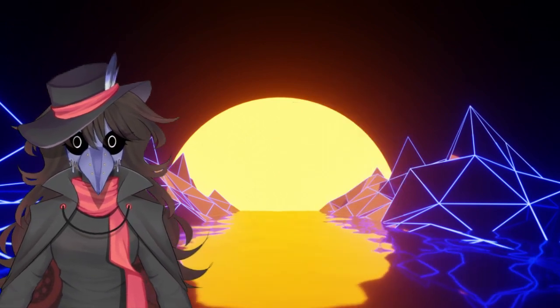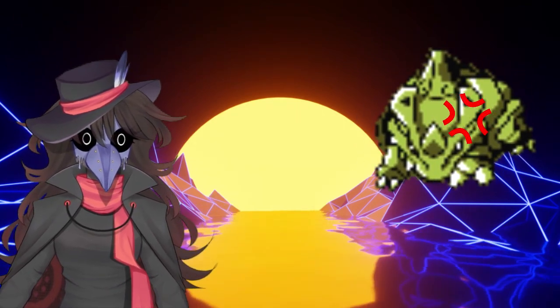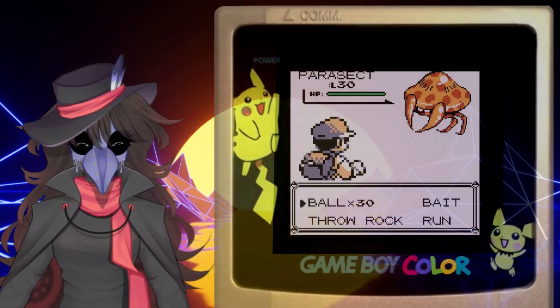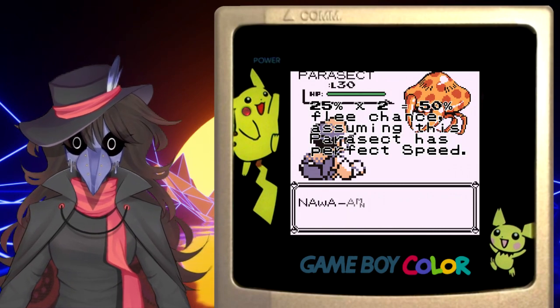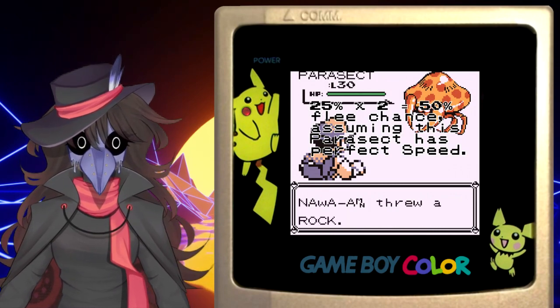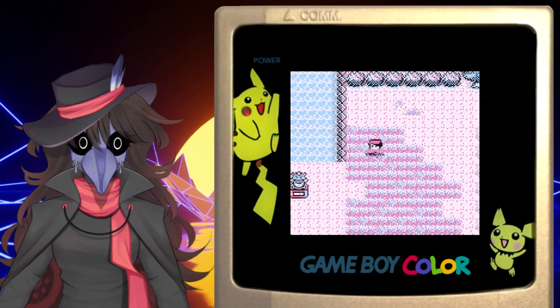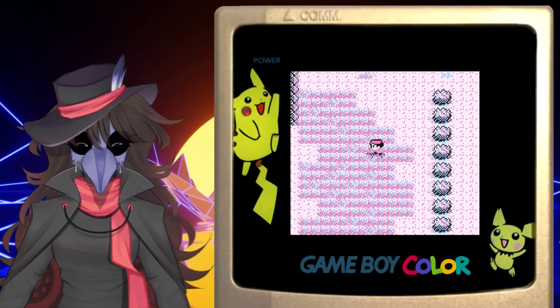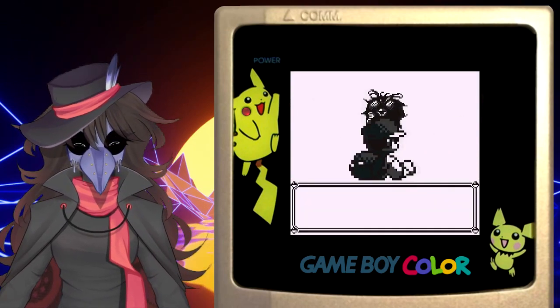When a rock is thrown, you double the catch rate and the run chance. This seems enticing until you realize the opposing Pokémon now has an increased chance to flee, and this applies immediately — giving it the initiative to flee before you can even make use of that better capture chance. After 1-5 turns, things do go back to normal, but chances are the Pokémon is going to run before that even comes into effect.